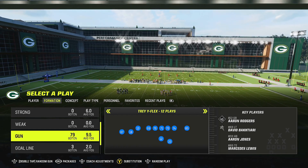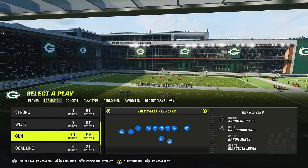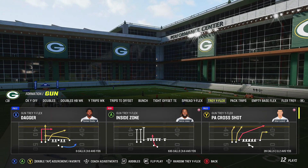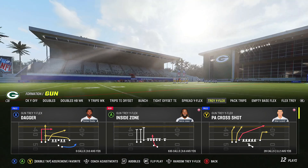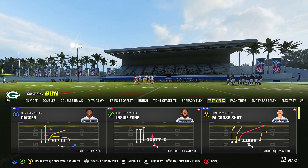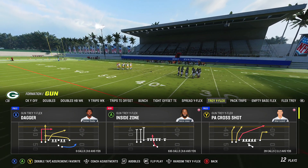We're gonna be in the Packers, but this works with any trips formation — you can run these combinations and they're very simple. Drop a like on today's video, let's get right into it. We're just gonna pick PA Cross Shot because you can actually bait your opponent into the crossing route, since user defenders want to guard those crossing routes.